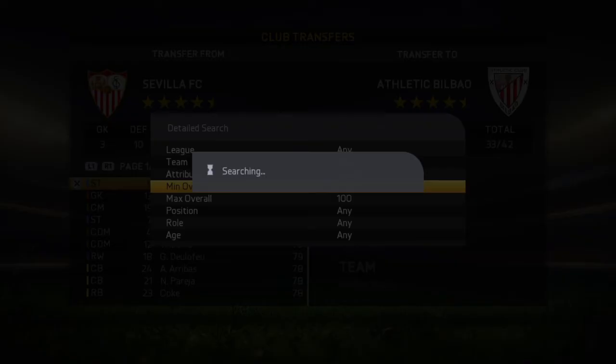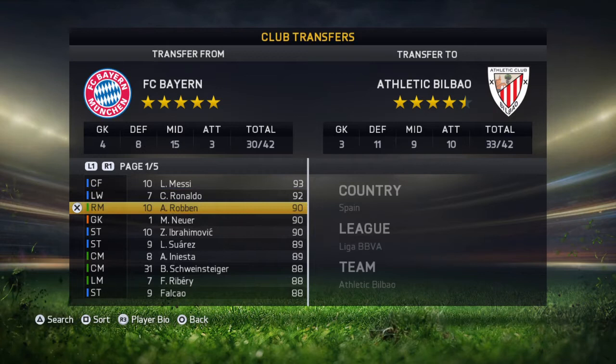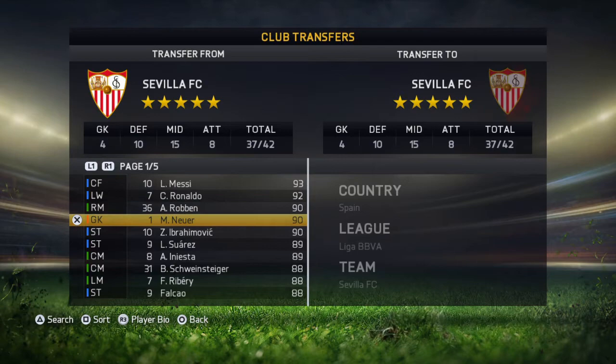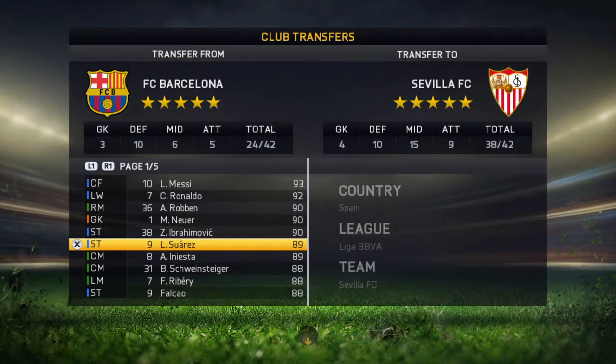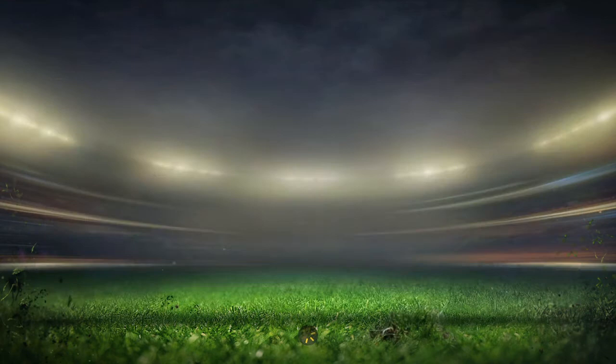Set the minimum overall to about 85 or 90, whatever you like. Then you're mainly going to get these four or five players. Hit Messi — X, X, X, and X — and see if we can add in four or five players.